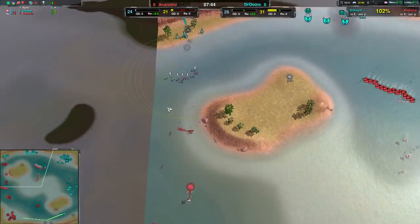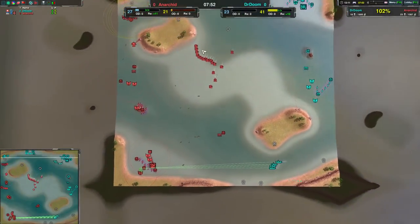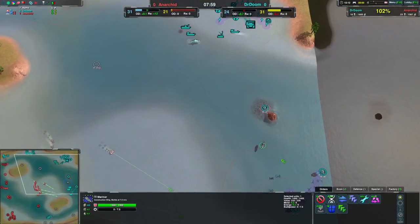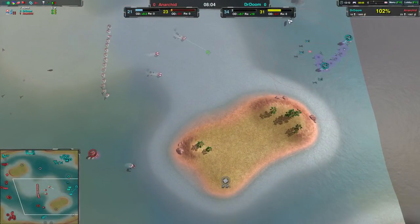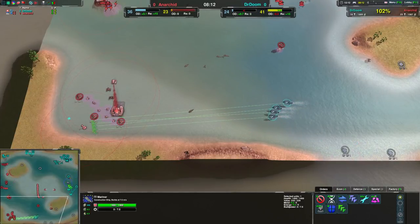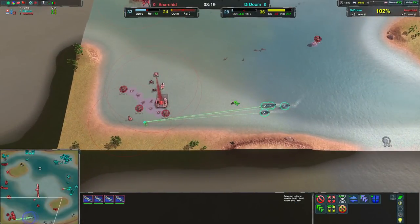Still, Doctor Doom is maintaining strong battle lines over the western side of the map, so Anarchid can't really come in. Doctor Doom still has their expansion. Anarchid's getting a lot of reclaim off the rocks — 290 metal worth — providing some reclaim. And it looks like Doctor Doom is getting some of that too with the static economy set up. On top of that, the Corsair is heading back into Anarchid's base.